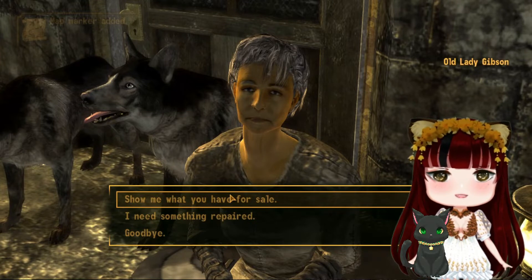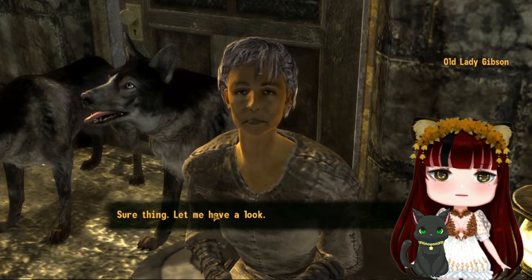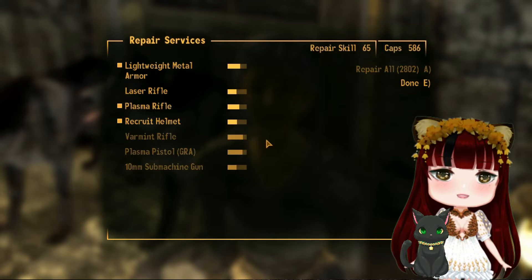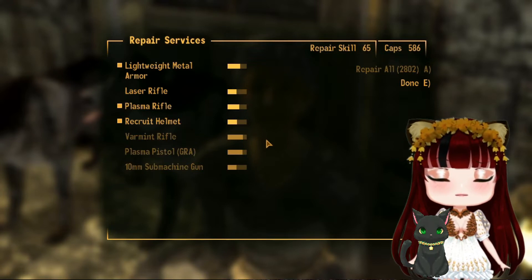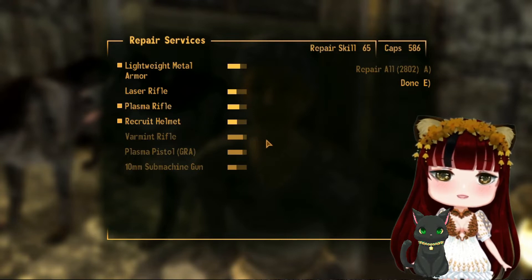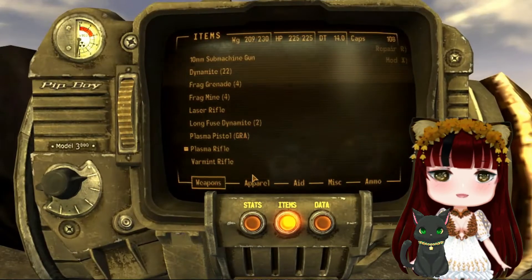A bonus is that if we go get it from there, we can get the radiation suit as well. As you can see, Old Lady Gibson has a repair scale of 65, so she also sells and buys things. At this point she had about 586 caps, but the part I found particularly useful is her ability to repair, even if it's not the highest. Once we're done talking to Old Lady Gibson, we can continue along our way.